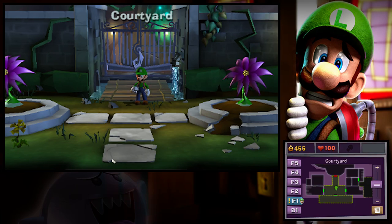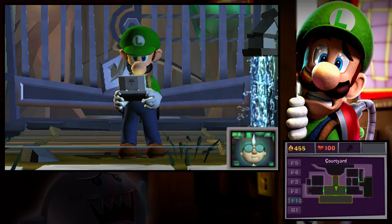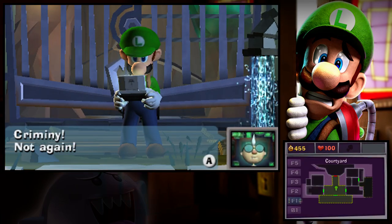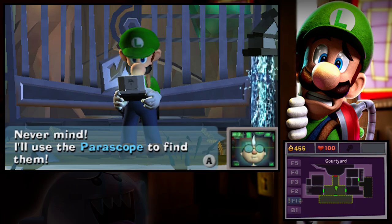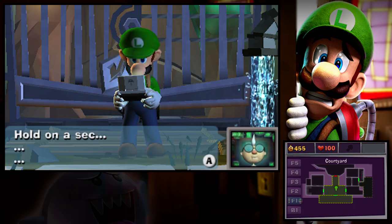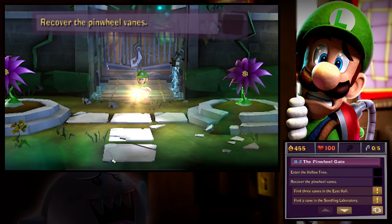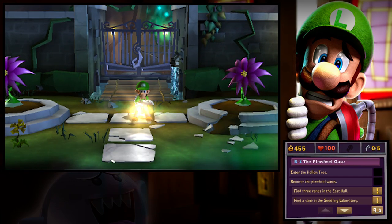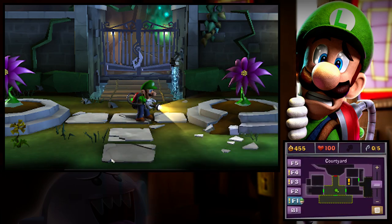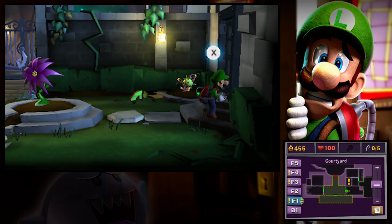Yeah, that's about how I feel too, Luigi. I feel really bad right now, because now we've got to find, what is it, like seven pieces or so? That pinwheel gate won't open without its vanes. Did you see where those skinny ghosts went? Never mind, I'll use the periscope to find them. Hold on a second — wait for it. Got him. Check your map. I have to admit, I'm really, really liking this map system they have in this game. It's on the other screen right here, it's so great — you just look down and can see exactly what's going on.